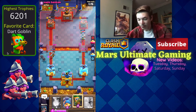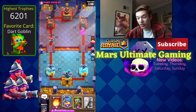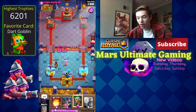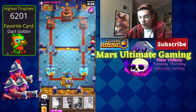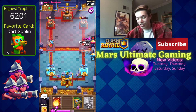We cannot let this guy come back — he played way too aggressively in the beginning, not playing well fundamentally. We'll go in for a Fisherman — he probably will only get one little touch on the tower, and he doesn't even get that. We'll go in for Three Musketeers. If he wants to Fireball that, he can be my guest because we're just going to go in for Royal Hogs on the right.